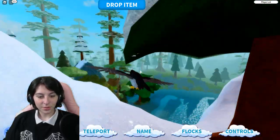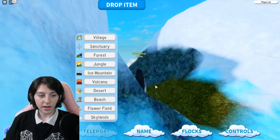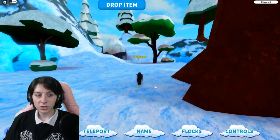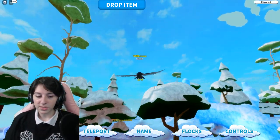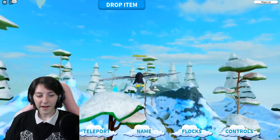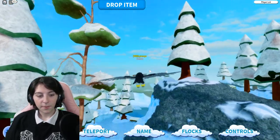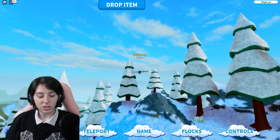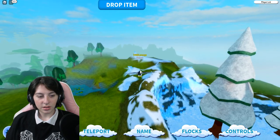Wait, is this the ice mountain? It is! Good to know it didn't shrink during a map update — it's still very big. It's odd that there's just a small little area with snow on it over there. And what's this giant empty area? I'm not seeing anything — is it just nothing?